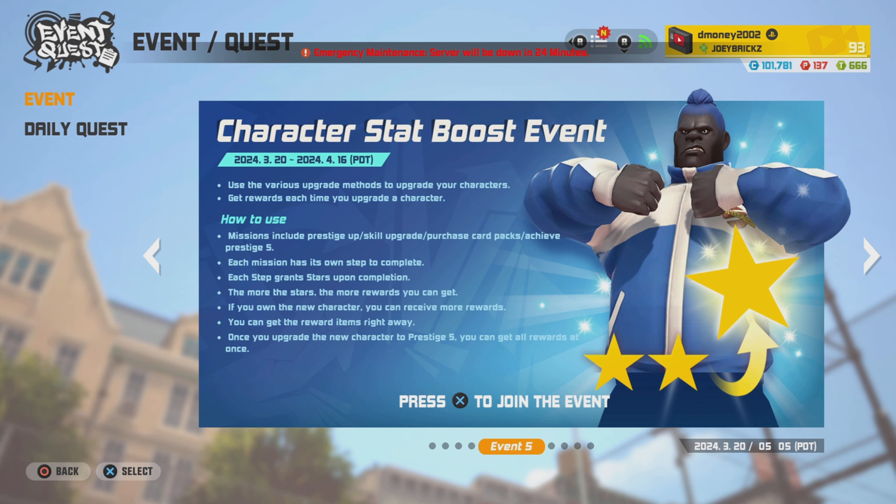To complete the stat boost event, all you have to do is get Giant G to P-5. You'll collect all the rewards from the event, which is an intensive manual, a 10-pack of gold cards, 40 training balls, and that blue alternate outfit.